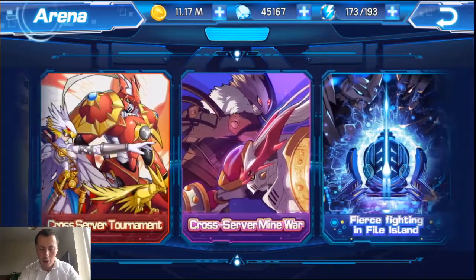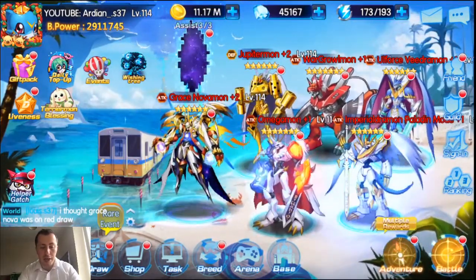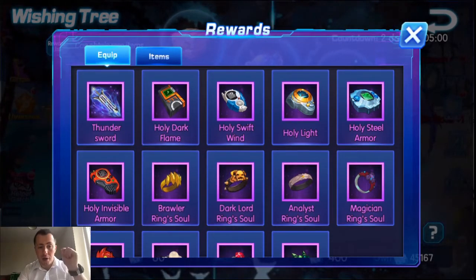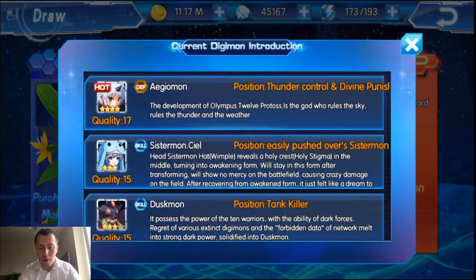Tomorrow is cross-server mine war. Also, I didn't go through the wishing tree - here you go: the Thunder Sword awakened weapon for Jupitermon is right there. If you're going for this awakened weapon, you'll need to spend a minimum of 26,000 diamonds up to 34,000-36,000 diamonds. Same for Jupitermon Red Draw - you need to be VIP 5 with a minimum of 26,000 diamonds and a maximum of around 36,000 or more as a safety measure, so you actually get the Digimon rather than wasting diamonds without getting it.